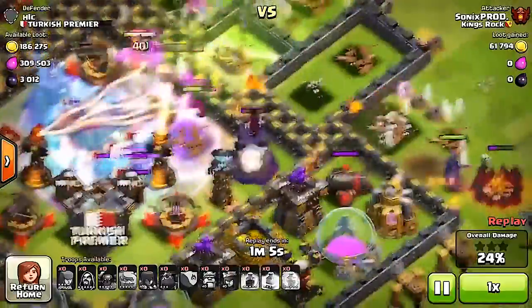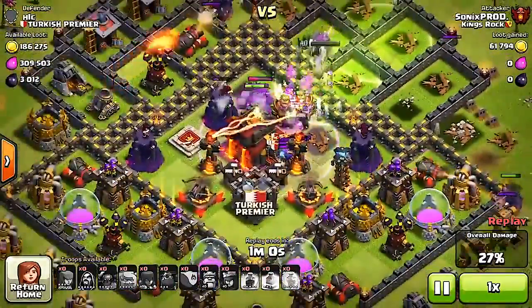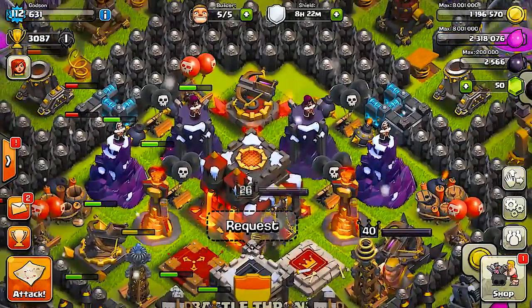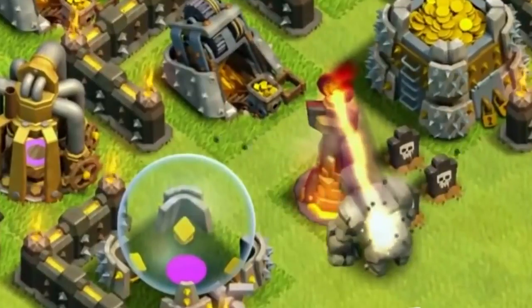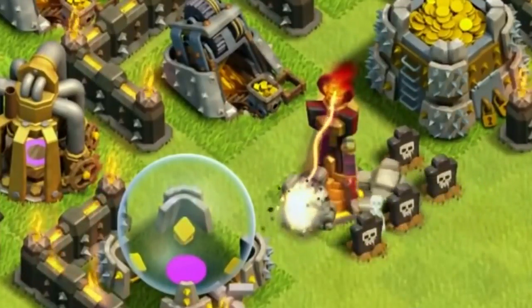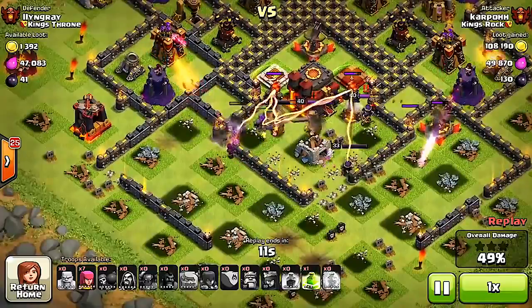Coming in at number one — you guessed it — it's the Inferno Tower. Inferno Towers are unlocked at Town Hall 10, and when they were first released they were the game changer. Before we had Inferno Towers, golems and heroes were just too strong for our bases, so Supercell released the Inferno Towers to help us out on defense. When they were first released their range was a lot wider, but because of balancing it has been adjusted to be a little smaller.